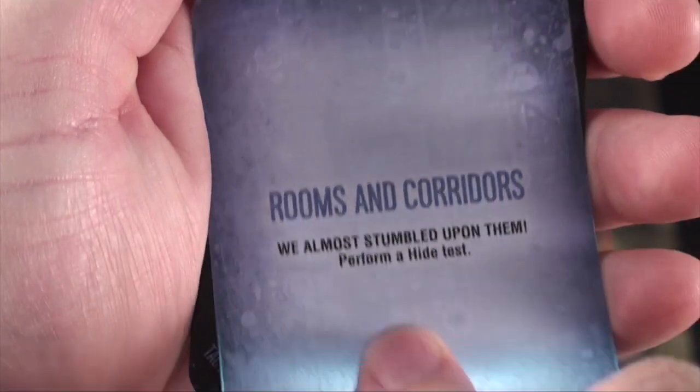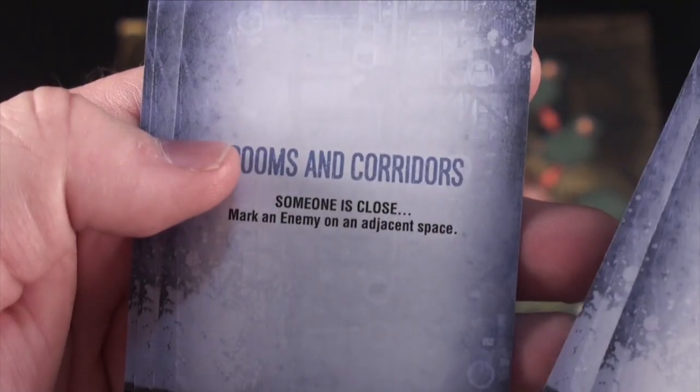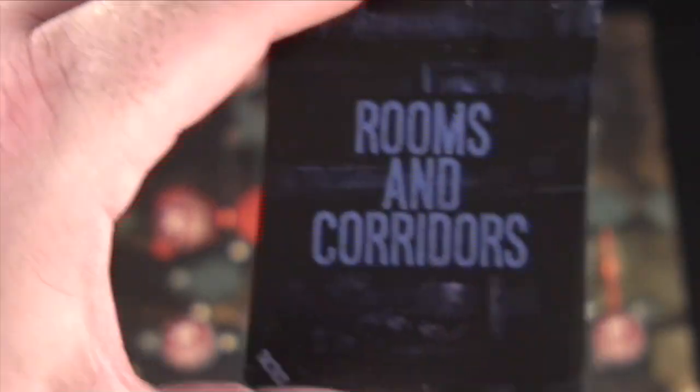Let's take a look at some of these blue space card outcomes: nothing happens, nothing happens, nothing happens, I heard something, someone is close, marking an enemy on an adjacent space, perform a noise test, perform a stealth test. Those are the possible outcomes when you draw a reconnaissance card on a blue space.